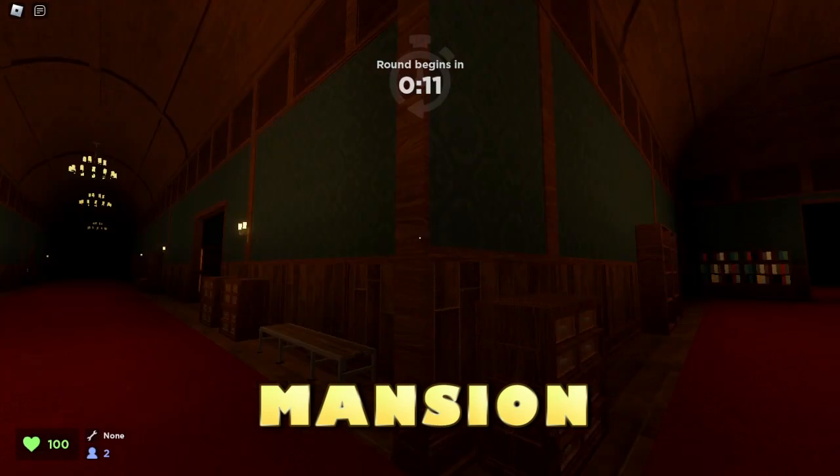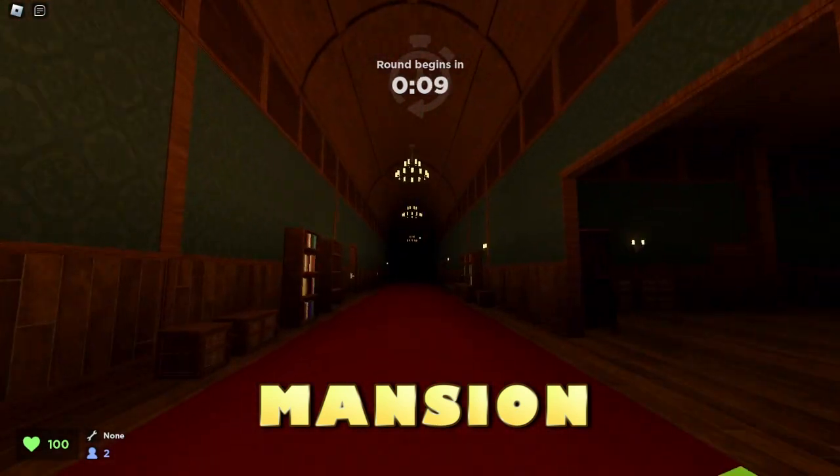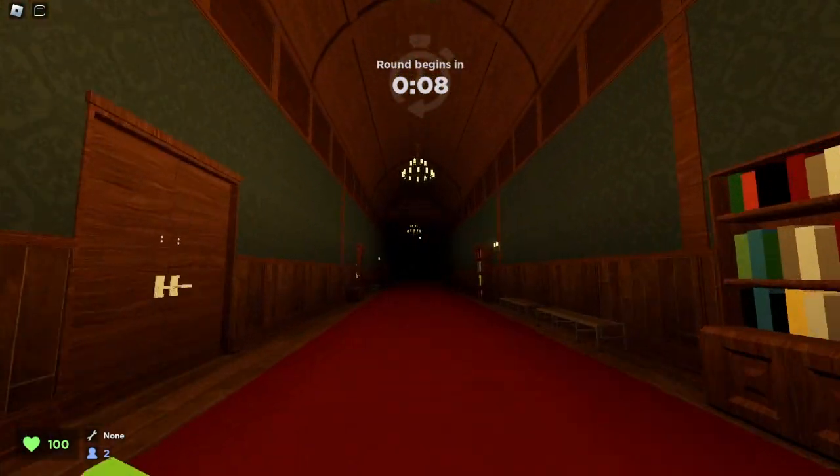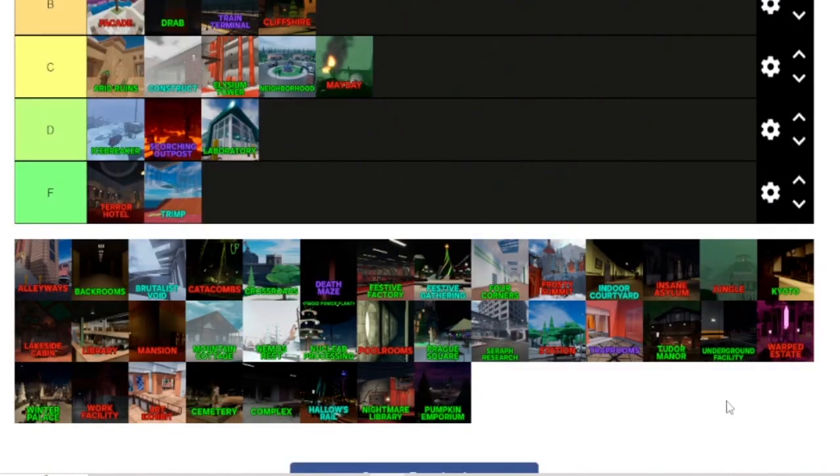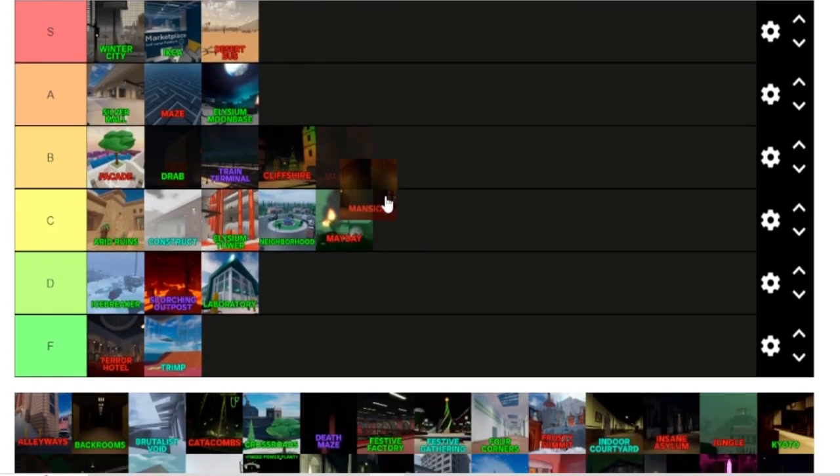Here we are on Mansion. Personally, I think this is a good map. There's a good straightaway which gives you a good place to run around. Overall ranking for Mansion — it's a pretty good map and gives you some really good room to run around just by going down a straight hallway. That's awesome. So that's an A tier for Mansion.